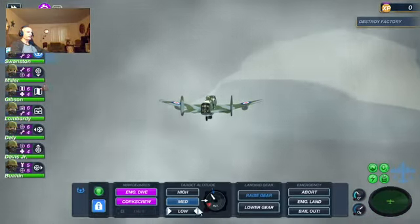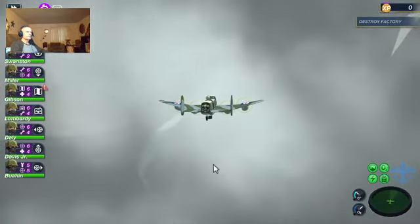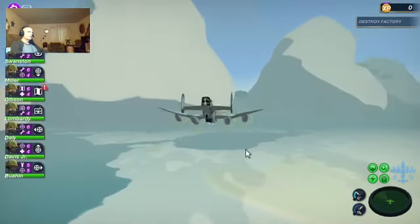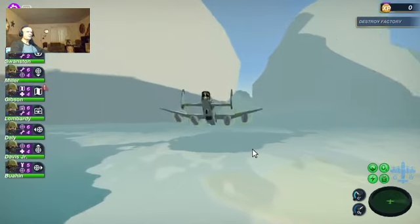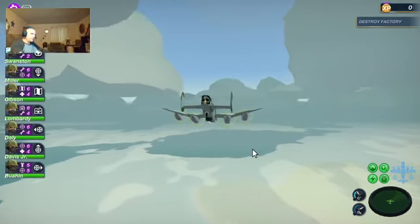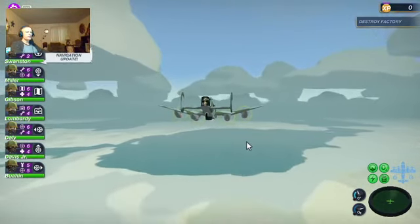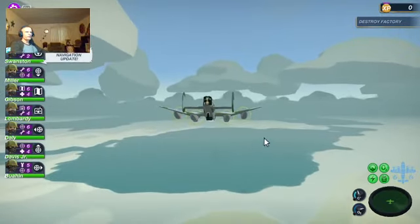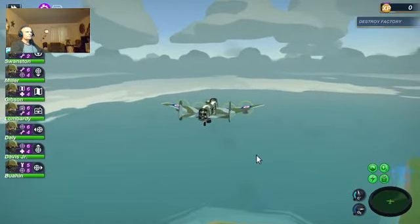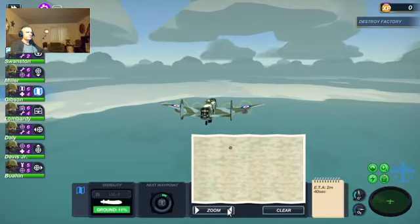We're probably going to have to jump down to low level because you can't seem to see anything - it's that English fog. I believe this is the 10th or 11th mission. Well, we've got a factory to destroy anyway, and we will destroy it. Nothing but clouds.